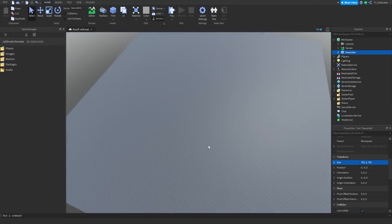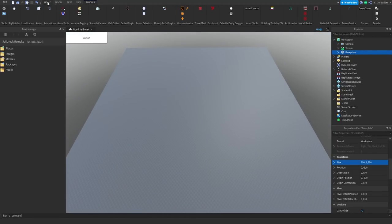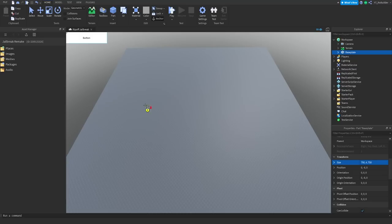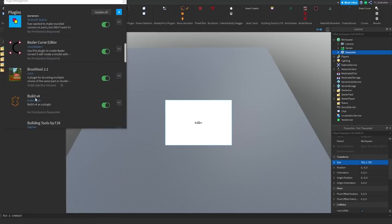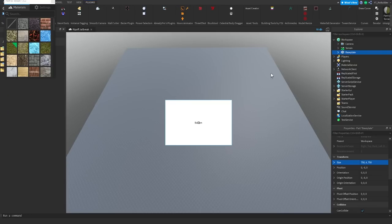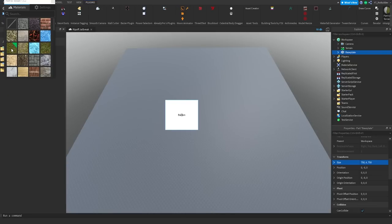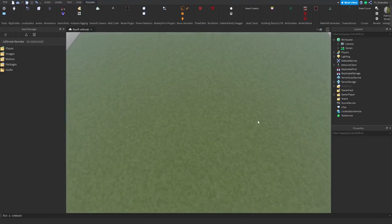Drop a like and drop a comment below on what game you want to see us try to remake in one hour next. Okay, first things first — plugins. Let me go to Home Lock, we're gonna unlock the base plate, then go to plugins. I have one called Part to Terrain that I cannot find. Oh my gosh — Part to Terrain, there it is. Yes! Part to Terrain — grass, that's what we want. There we go, we have our grass.